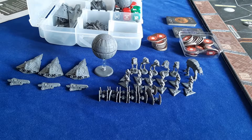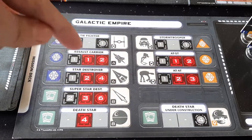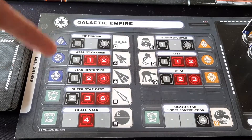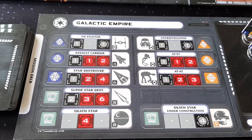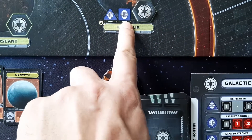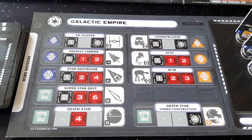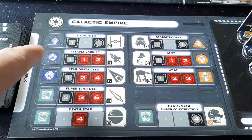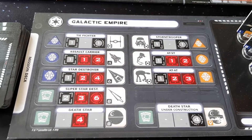Now is a good time to talk about the units. On your player board, it has all the different units you will be using in the game. The icons to the left are the resource icons — you will see these icons on the planets, and they tell you what units that planet can build. For example, Corellia has the blue triangle and blue square, which means that in the build phase, if either player has loyalty in Corellia, they can build a TIE Fighter and a Star Destroyer.